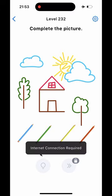Hi everyone, so today we'll be talking about how you can play ad-supported games on a plane without having to purchase an internet package. So let's get started. I'm playing this game and it says 'internet connection required' because I need to watch an ad.